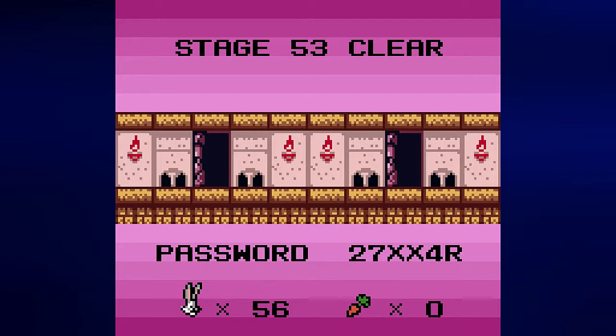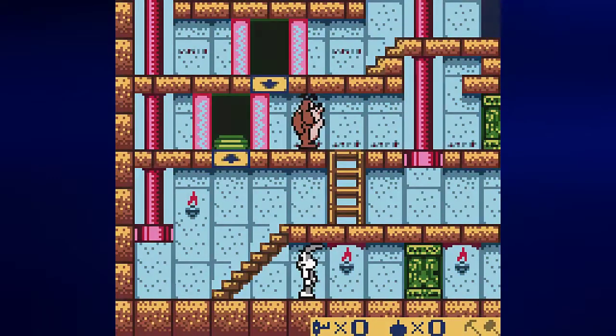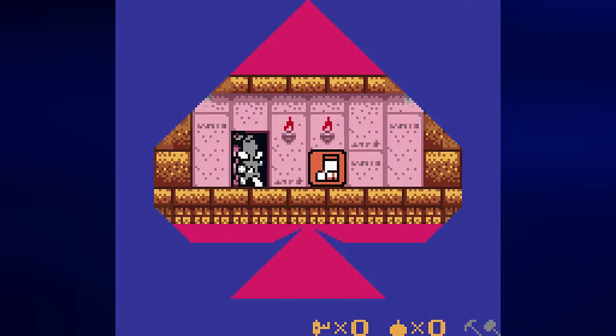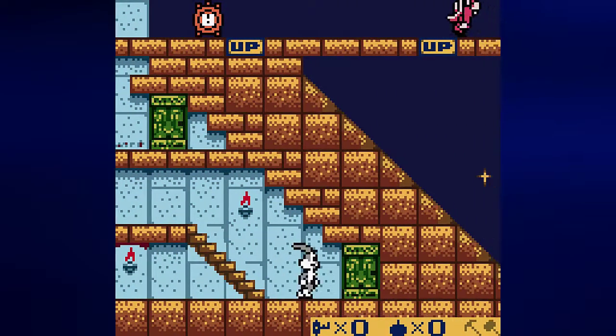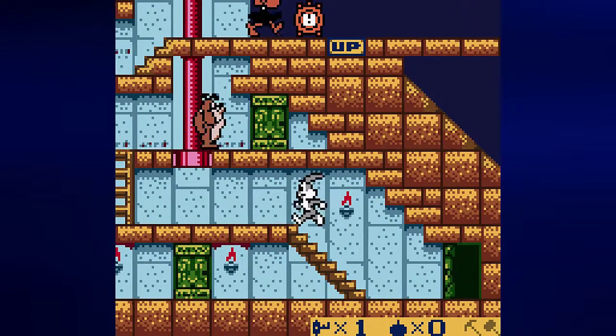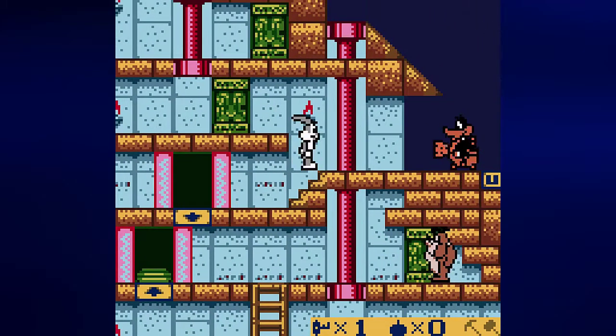Brilliant. Let us go ahead and take care of this. Stage 54 — let's go. There are speed boots down there. I've never really quite gotten used to how they work. It's like they give you a boost of speed, but it's never for very long. It's kind of aggravating that it works that way.